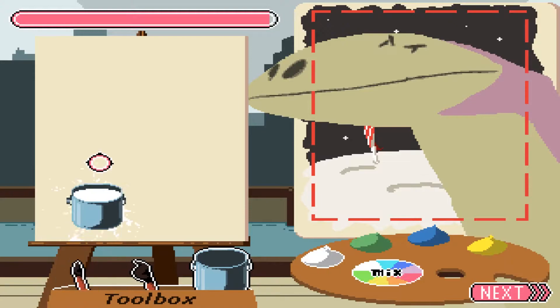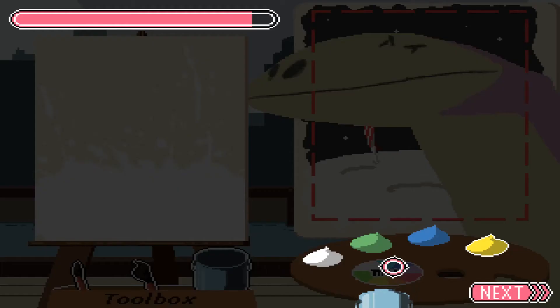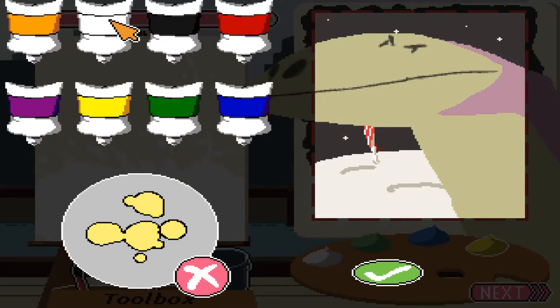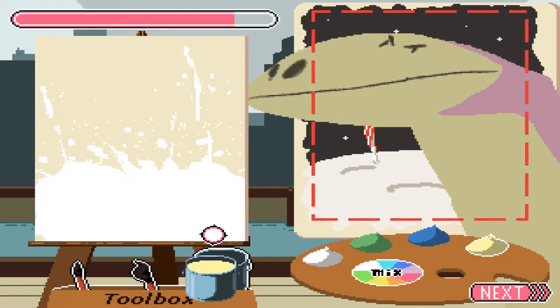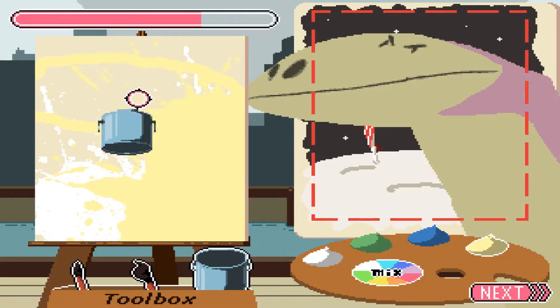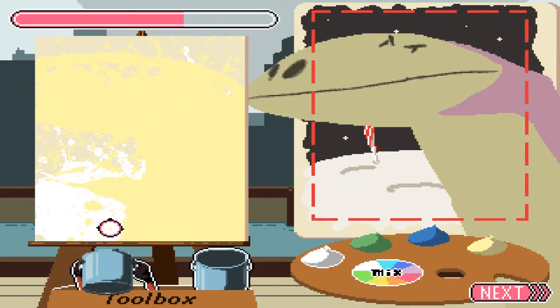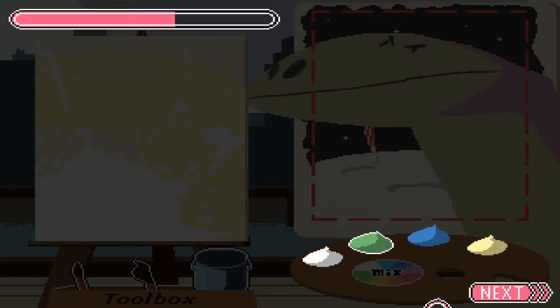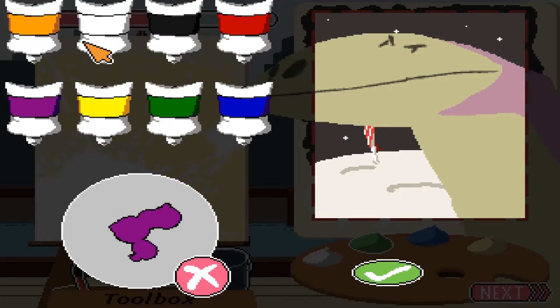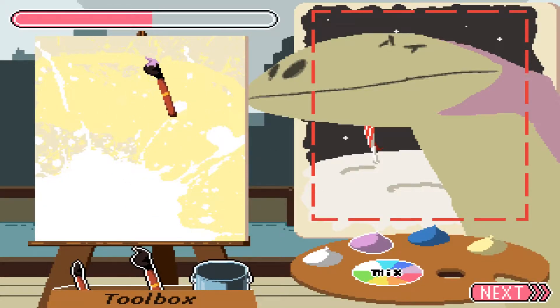So we put some white down here, just boom boom, get it all over the place. Mix mix — we need it to be paler than that. There we go. Give me the paintbrush. Your face doesn't fit all the way in so you went like this. Perfect. Let's fill it in. This is terrible, it's not going so well.